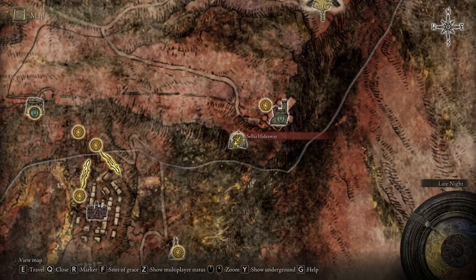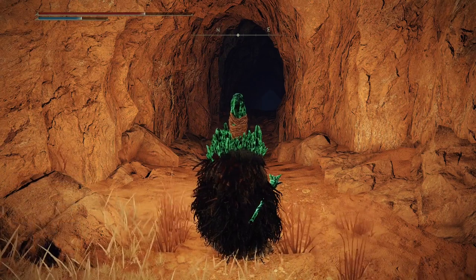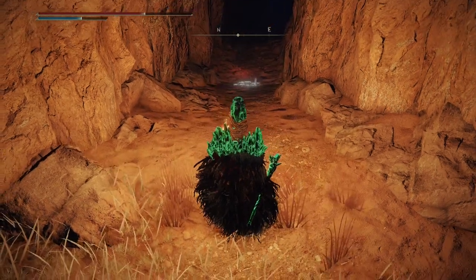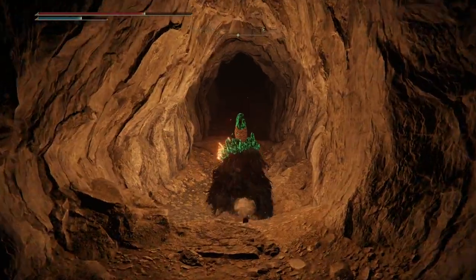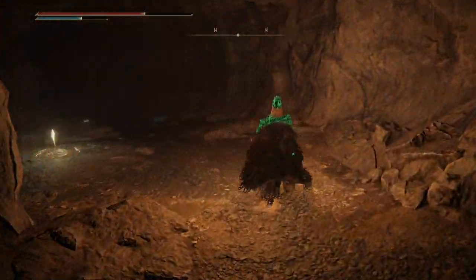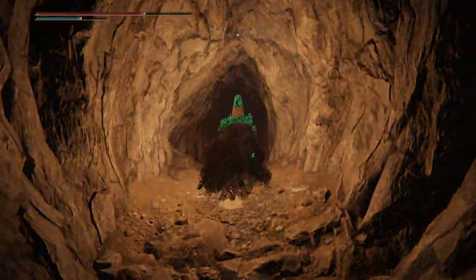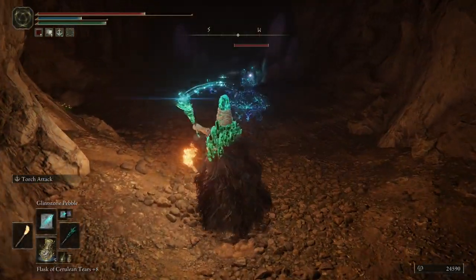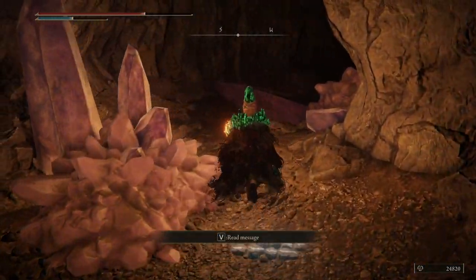This next part is a little more complicated and you're going to want a torch. If you don't have a torch, you can buy one from the merchant at the Church of Ella, which is one of the first waypoints you come to — it's like 200 runes. It's pretty dark in here. Keep going down the tunnel. A couple of mobs along the way — a lot of stuff in here is really weak but it hurts, so you want to take them out as quick as possible.